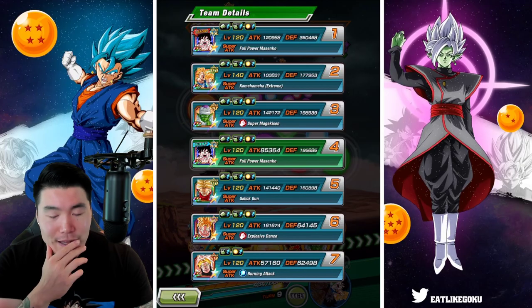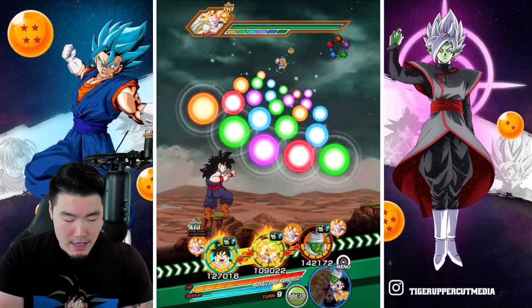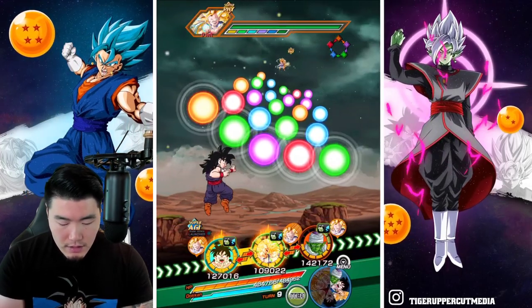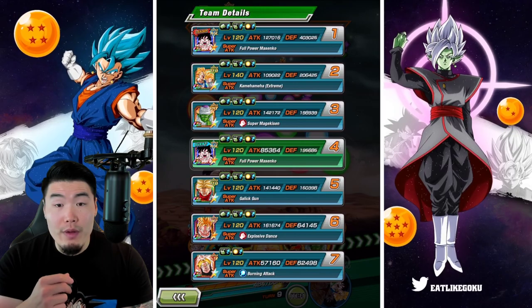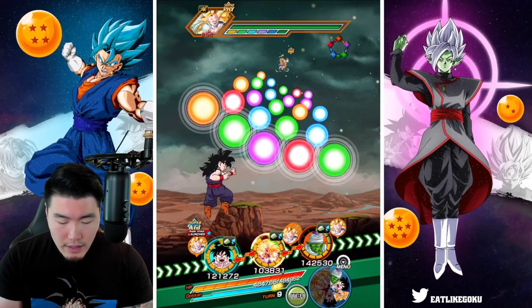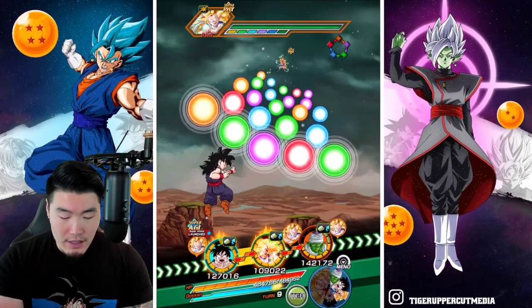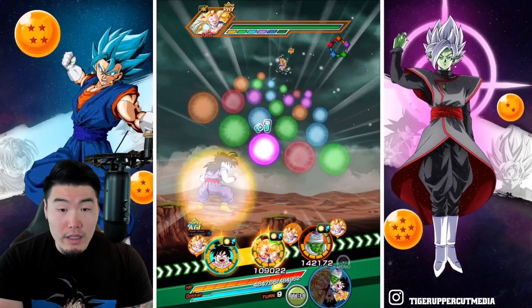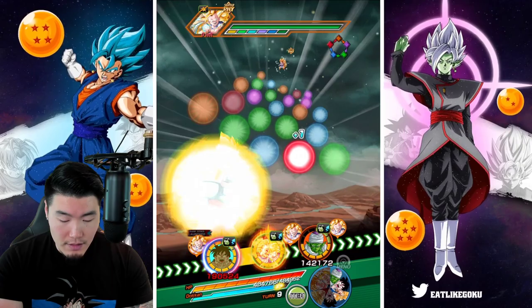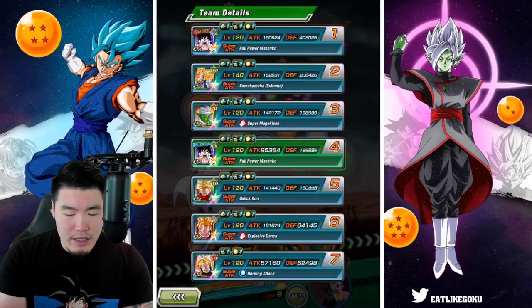Now we're looking at 350,000 defense — 350,000 defense. We're about to take a super, which is not ideal. Oh wait, now it's up to 403,000. Were these guys not linked up before? They weren't. Okay, linked up now: 403,000. Over 200,000 for the EZA Goku. Really, really good. We are going to take a super here. I'm going to guess it's probably still going to be double digits.